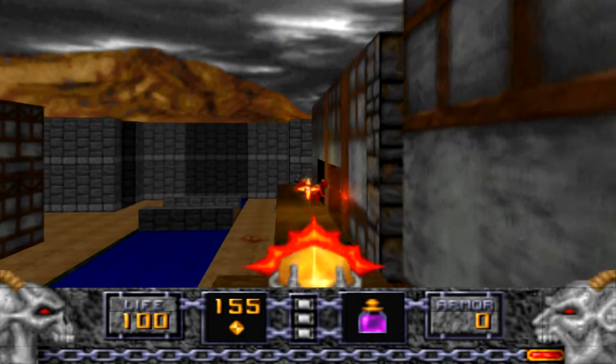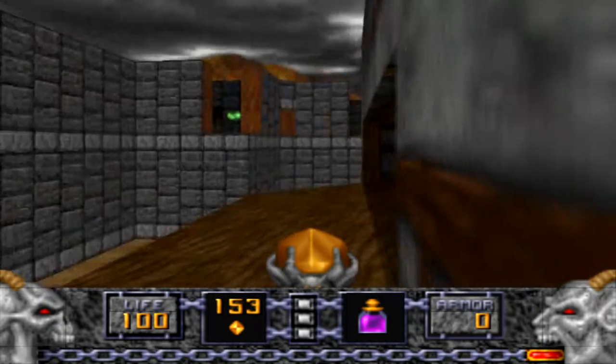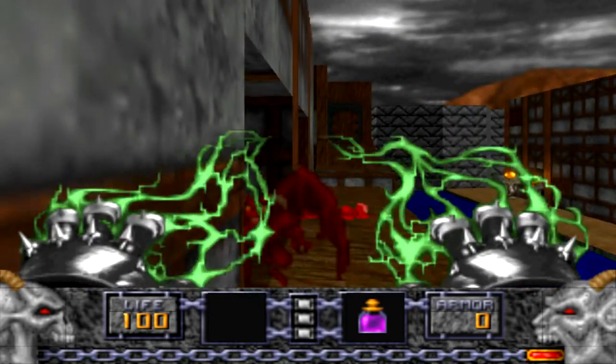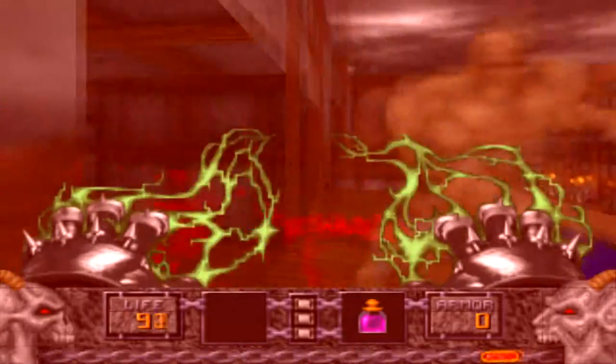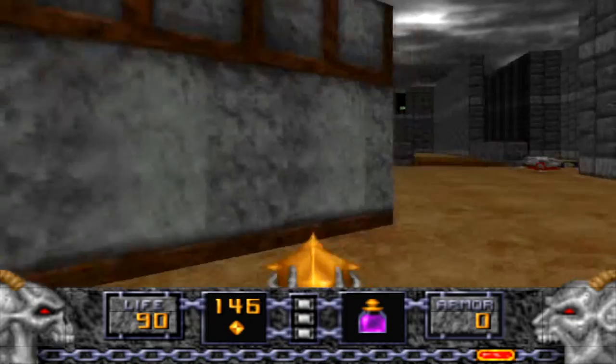We gotta go over here. Looks like I'm gonna have to run across. We got enemies trying to sneak up on me, you crappy little motherfucker. Ow, you whore. Shield over nearby — we gotta get that.